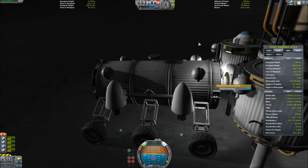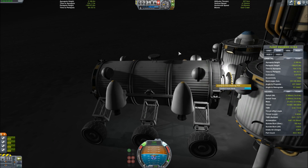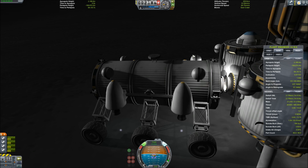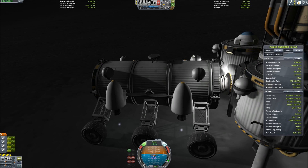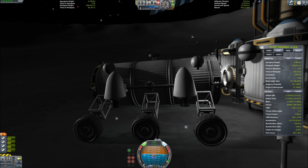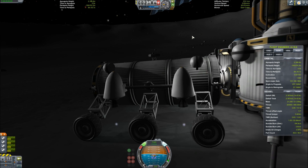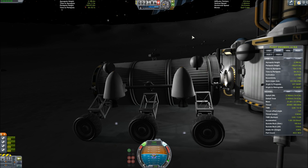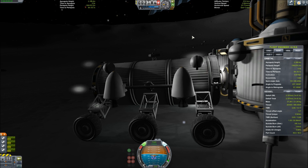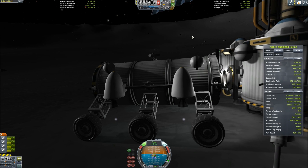I lined it up and you see me basically docking like you would in orbit, but on the ground. I'm looking at my navball on the bottom, trying to line up my reticle with the target — the docking port on the front of the moon drill. I activate the engines and use the RCS to angle everything correctly. It really is like doing an orbital docking maneuver on the ground — it's a complete pain, but I'm just glad I finally made it work.